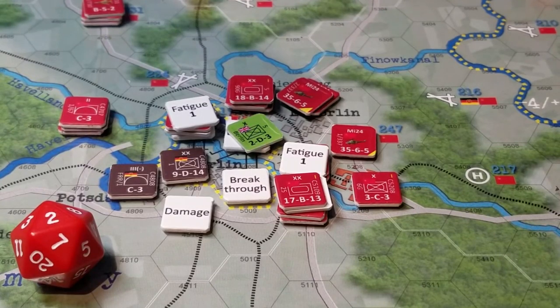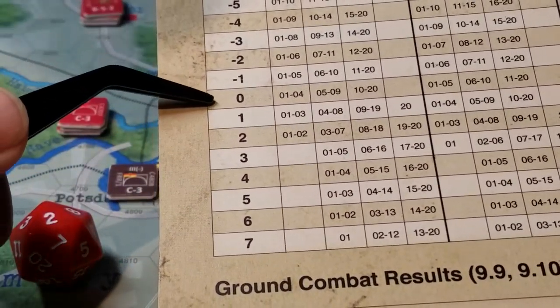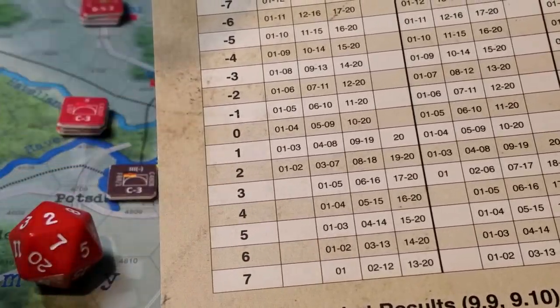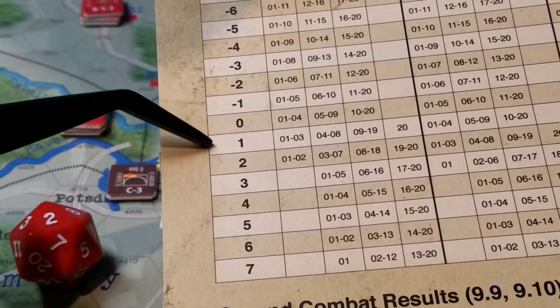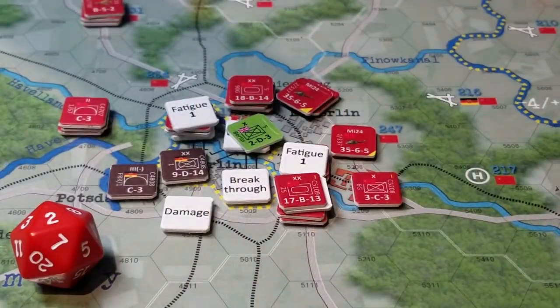Or are you just going to move adjacent for a relatively standard attack and then move the next unit in, building up adjacent units which give you combat modifiers? I'm using the term 'combat modifier' because it's not a DRM. On the left-hand side of the table here we have combat modifiers. We start at zero and go up and down the scale. You've got to tally up both sides' numbers and subtract one from the other.